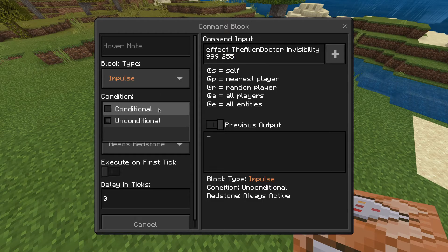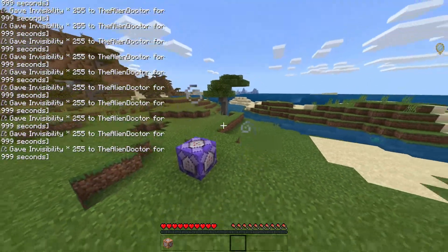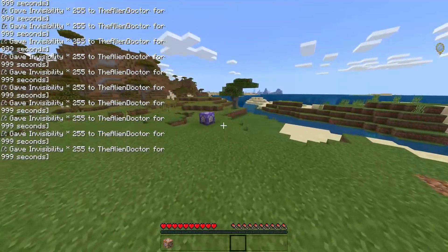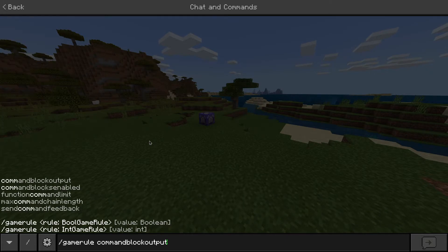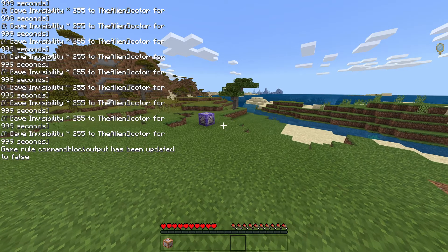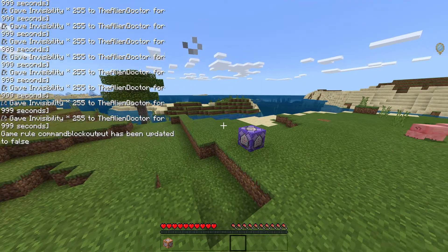Select this to leave it as unconditional, select this one as repeat, and this one as always active. What this will do is make you actually invisible. You may notice that your chat is being really spammed right now. The easiest way to fix that is to do slash gamerule command block output and set that to false. As you can see, those chat messages are going to go away eventually.